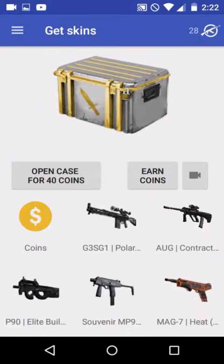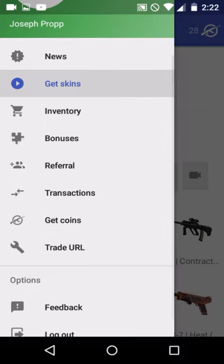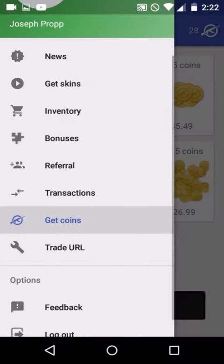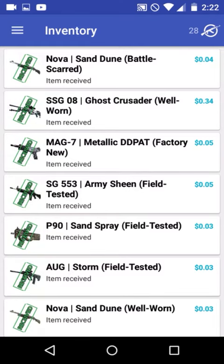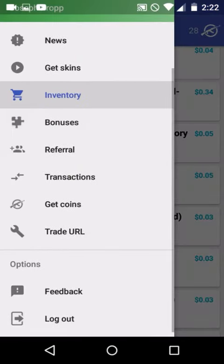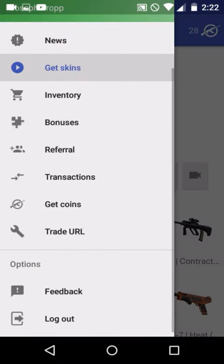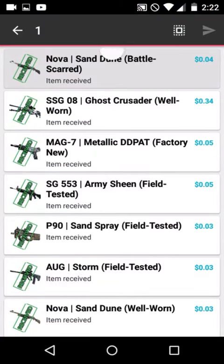You can click 'Get Coins' over here. I already spent like five dollars on here. When you press 'Get Skins' and then 'Open Case,' it takes you straight to your inventory. You're just gonna want to click that — I can't click it because I already...